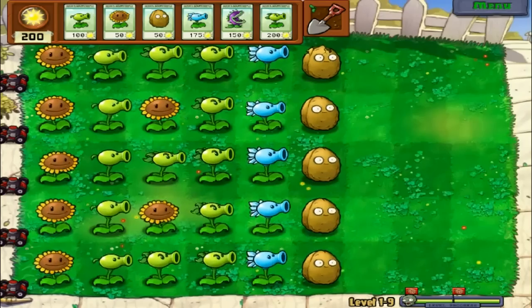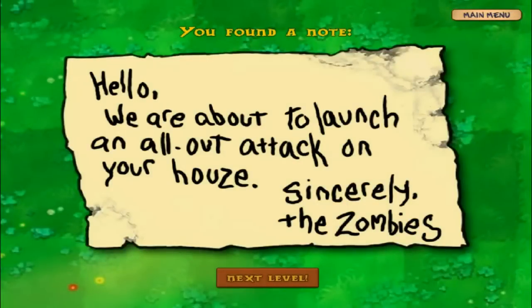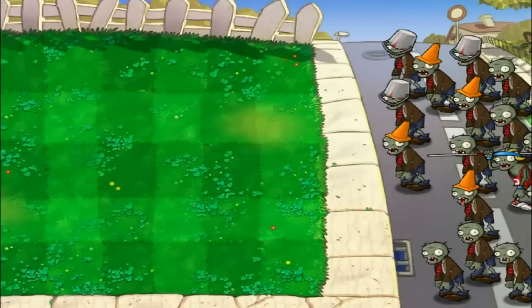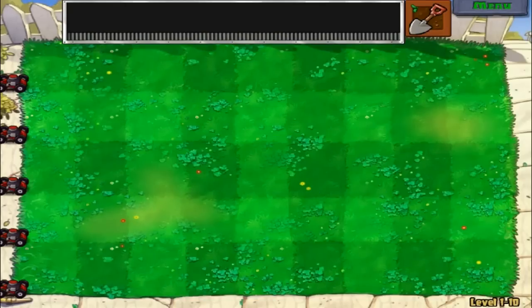I forgot what item I get after this round. Every time you beat a round you get a new card or plant to use. 'We're about to launch an all-out attack on your house. Sincerely, the zombies.' All right, next level — let me quit here. I hope you guys enjoyed this Plants vs. Zombies let's play. Let me know what you think about it. Peace, I'm out.